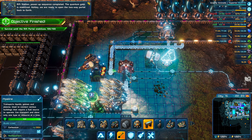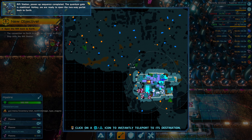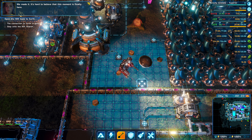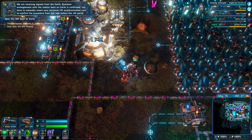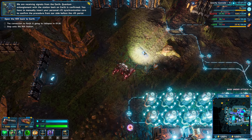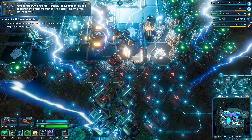The quantum gate is stabilized. Ashley, we are ready to open the two-way portal back to Earth. We made it. It's hard to believe that this moment is finally here. We are receiving signals from Earth. Quantum entanglement with the station back on Earth is confirmed. You have to manually insert your personal Rift synchronization core to confirm the procedure from our side before the Rift portal can be opened.